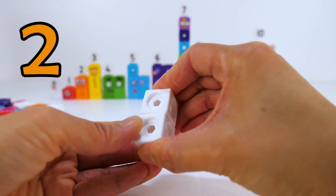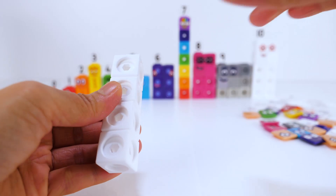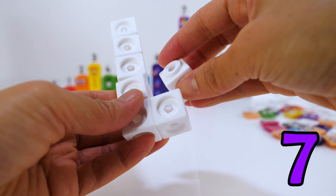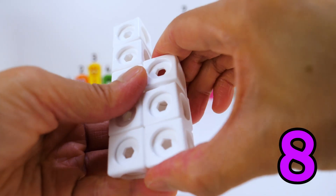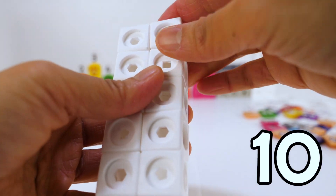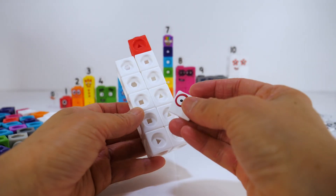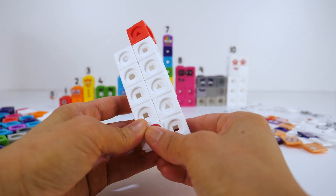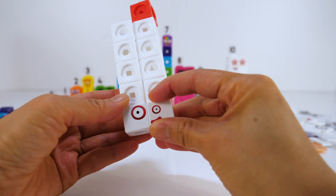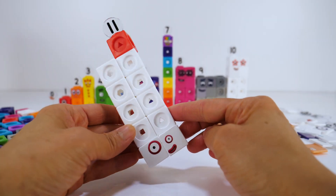1, 2, 3, 4, 5, 6, 7, 8, 9, 10, 11. Let's put on her faceplate. One of her eyes is bigger than the other. And don't forget her numbering 11. Number block 11.